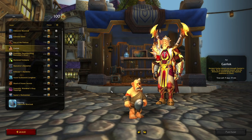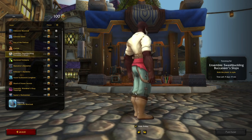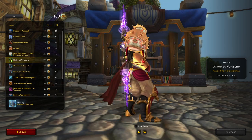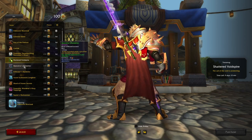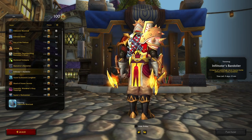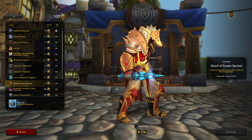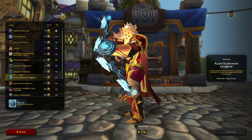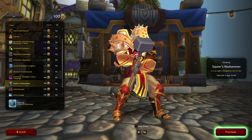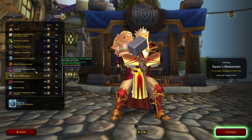Then you have Garlok, an ogre battle pet. Then you have the Swashbuckling Buccaneer Ensemble for those who dream to be a pirate. The Shadowed Void Spire, a two-headed staff transmog. Infiltrator and Operative's Bandolier — two back-piece transmogs. Shard of Frozen Secrets, a dagger transmog. Asher Scale Sworn Longbow, a frosty bow. Squire's Hammer and Squire's Warhammer — a two-handed mace for those who reminisce the good old level 1 days.